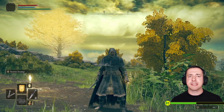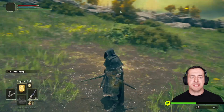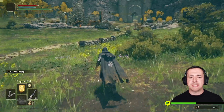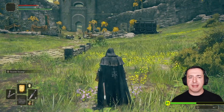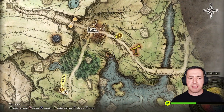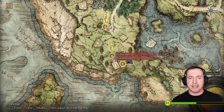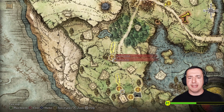Hey everyone. In this Elden Ring how-to-summon-spirits video I'm going to show you this system so you understand how it works. At the start of the game you cannot summon spirit ashes, but you can a little bit later. Basically what you need to do — I'll show you on the map — you go through the starting area at the first step and talk to White Mask Varey there, and he will point you on your way.